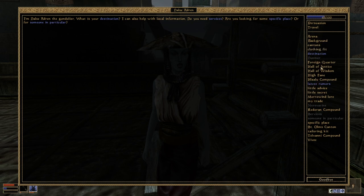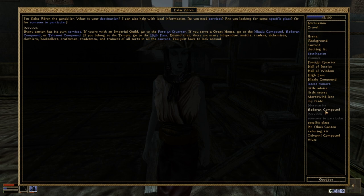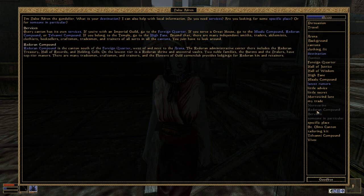I installed a mod that supposedly shows me here which things we have — I think the grey ones we already talked about and the not-grey ones we didn't. We did not ask, for example, about the red-orange compound, which is the canton south of the foreign quarter, west of and next to the arena.